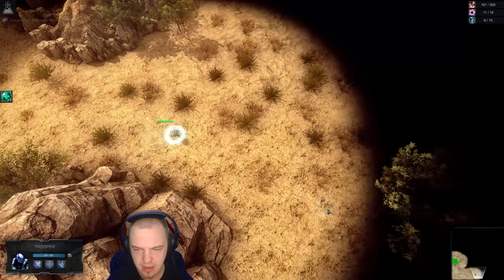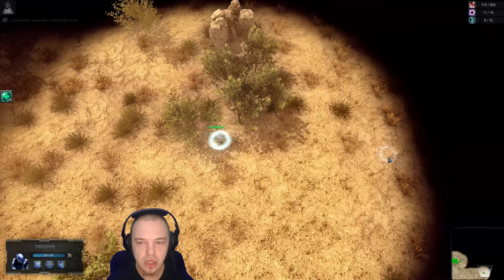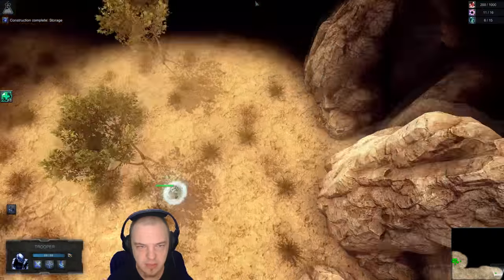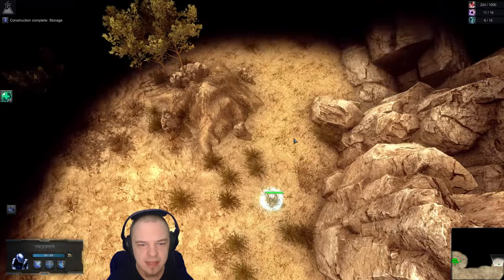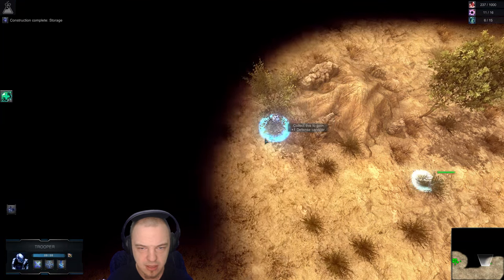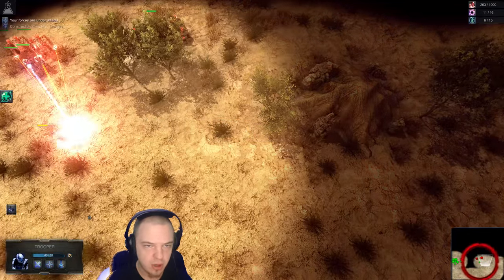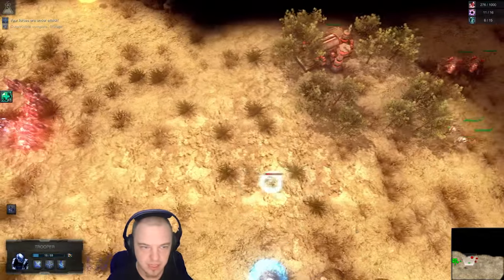This guy is kind of out here on his own, but he's gonna get that combat canister. I just need to skirt around the edges of the map looking for the enemy base. If I lose this guy, that's not going to be too much of a problem. I could get infantry armor — and oh shit, I found their base. That is for damn sure.